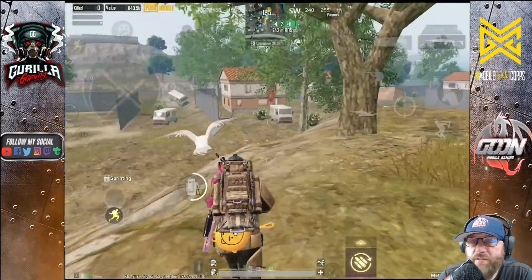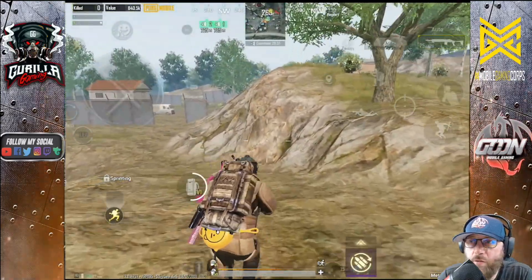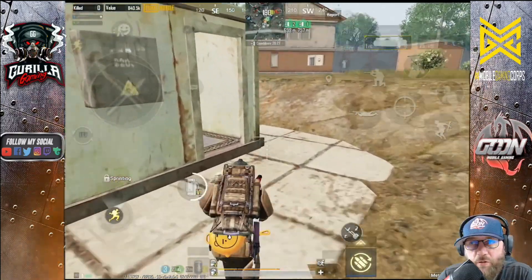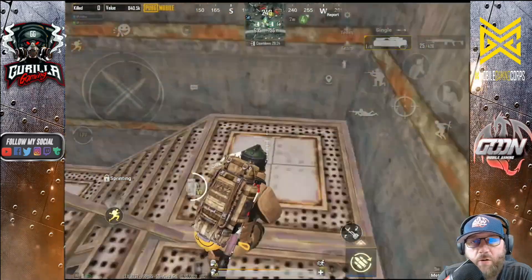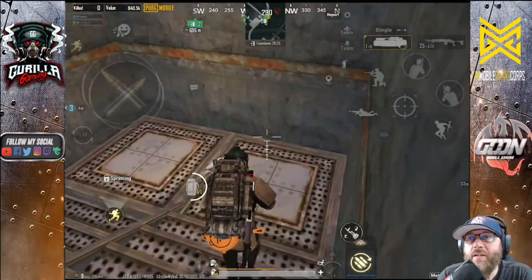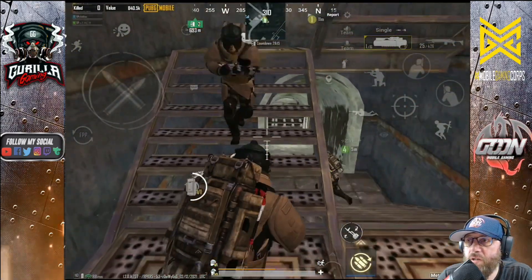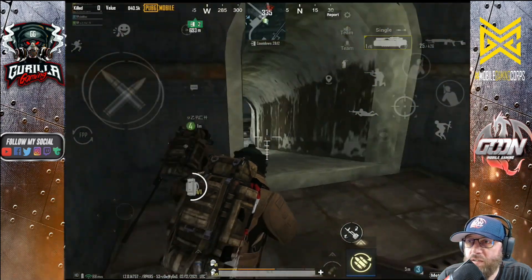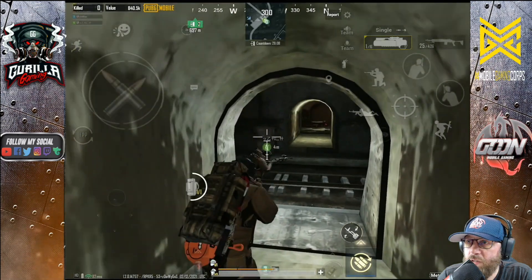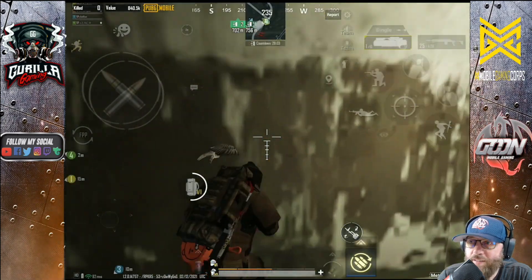If you get there in time, you can actually catch the Riverside team on the cart going down to Rad Zone and ambush them there — which is a great tactic. However, we're in for a surprise here because the Riverside team decided to ambush us. This is the tunnel where people normally throw mollies and get blown up by 203s or noob tubes.